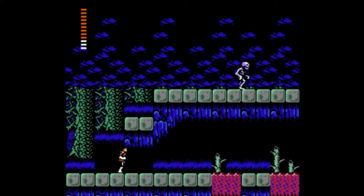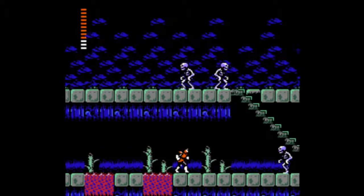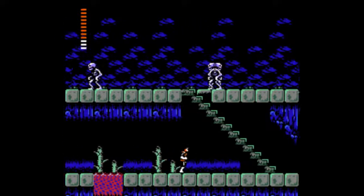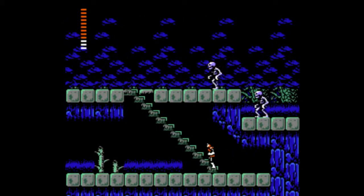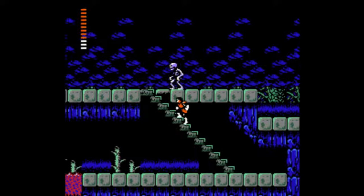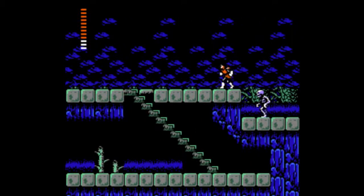One of the features the Holy Water has is that it can actually break down blocks, as I just did. The second one is that this is one of those games that does a Mega Man thing, where certain blocks look solid but they're actually not — you can fall right through them. You can actually use the Holy Water to identify that.